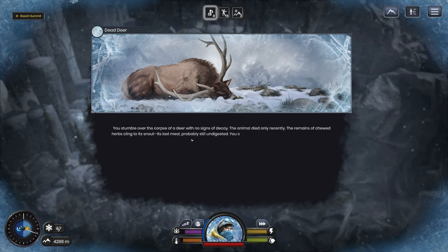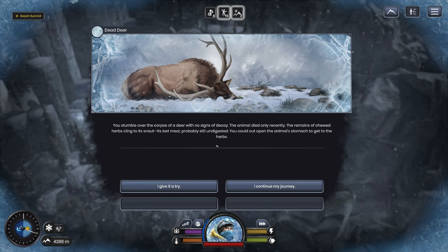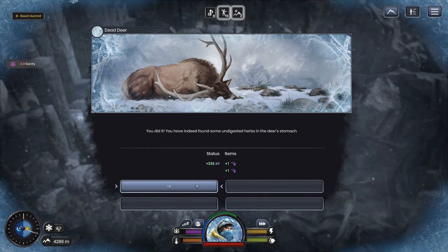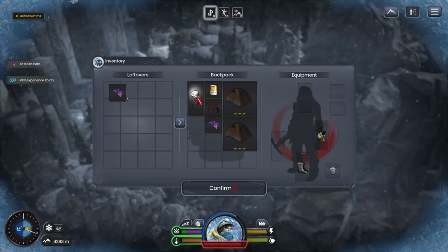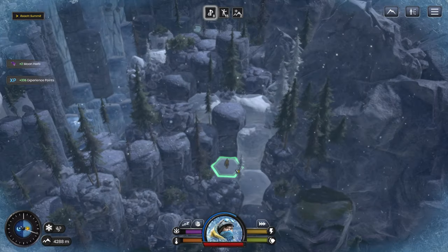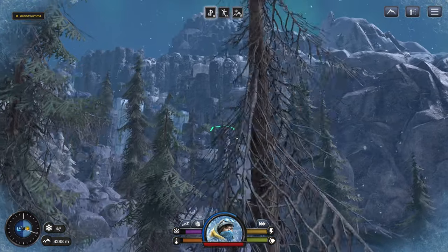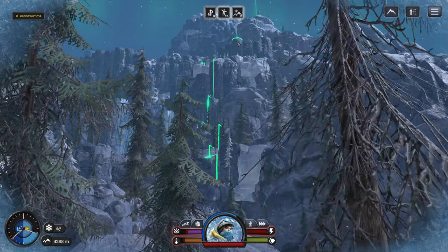We made it. A dead deer — you stumble over the corpse of a dead deer with no sign of decay, the animal died only recently. The remains of chewed herbs cling to its snout — last meal, probably still undigested. You could cut open the animal's stomach to get herbs. We want the herbs. We did it — we got two. For those moments when we have those diarrhea pangs. Let's start getting up this mountain.